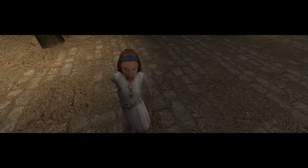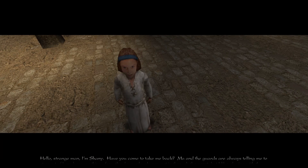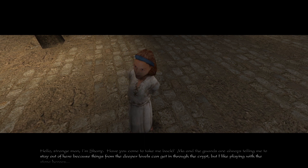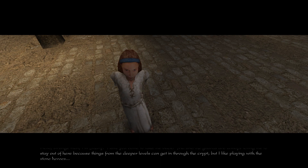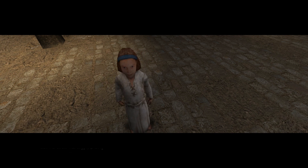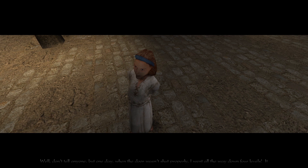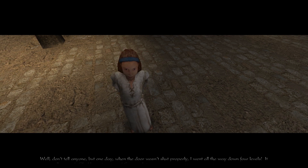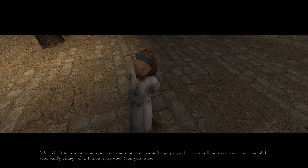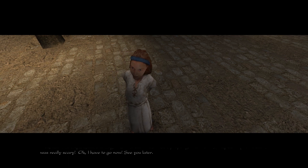Hello strange man, I'm Shaney. Have you come to take me back? Ma and the guards are always telling me to stay out of here, because things from the deeper levels can get in through the crypt, but I like playing with the stone heroes. Tell me about the crypt, Shaney. Well, don't tell anyone, but one day when the door wasn't shut properly, I went all the way down four levels. It was really scary. Okay, I have to go now. See you later.